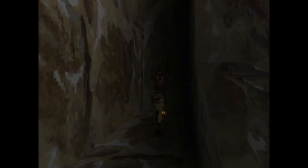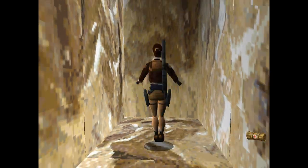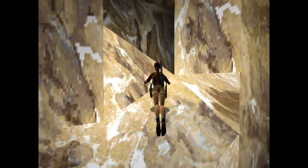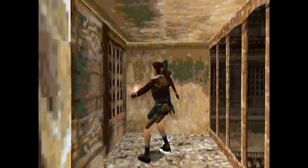I actually forgot to grab a bunch of items and I'll show you the door the mask magically opened as soon as we get over there. Before I do that though, I'm gonna go up here and grab this small med pack that I didn't grab earlier. Also the stone dragon is in this area, which I didn't grab. We'll find this little opening right here — it's very dark. Jump through here and jump up here and we'll find the stone dragon.